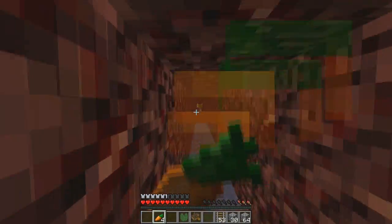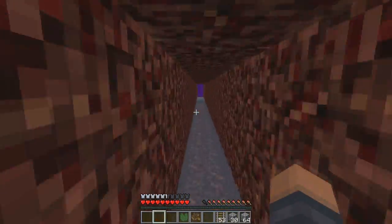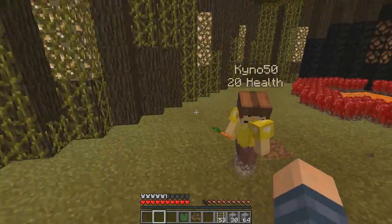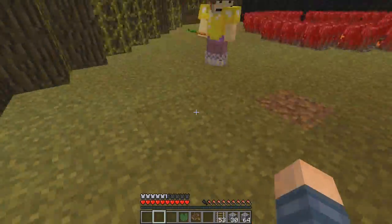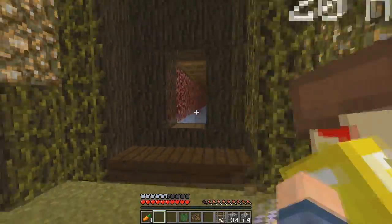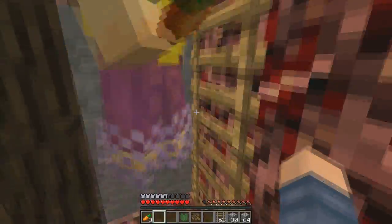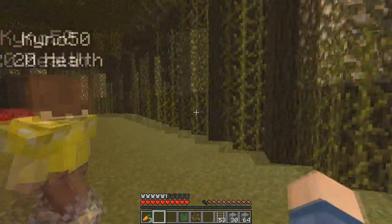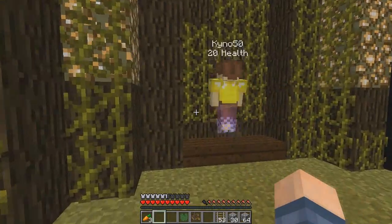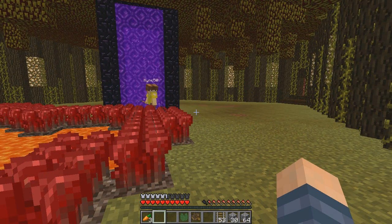I'm going to name every single one of them. Through here is the End. That's the end of the episode — no wait, one more thing: up there is the way to the Mesa. Mesa is really nice. And through here is just a random footpath to a nether fortress and the open nether.